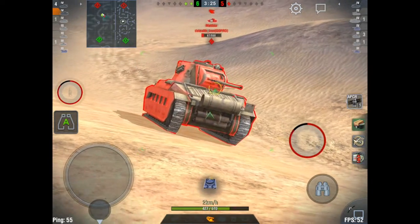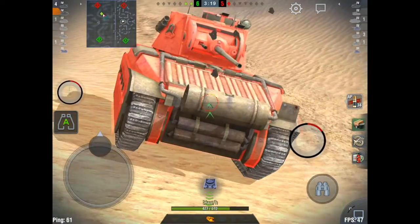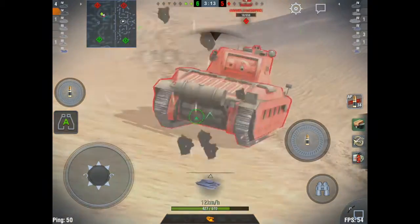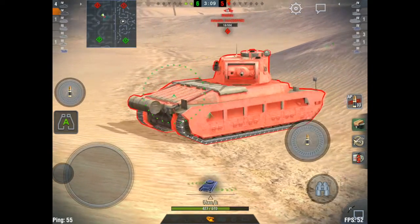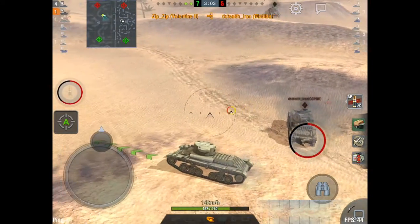Once I'm left with no more APCR, the only way I can really penetrate this Matilda is from above. Luckily, with negative 10 degrees of gun depression and some hills nearby, I'll be able to do that. Valentines are really hard to circle for an opponent because of the great traverse — you can see here as I traverse around, very very quick. Now I'm going to hurry up the hill to get the angle, and boom — got him.